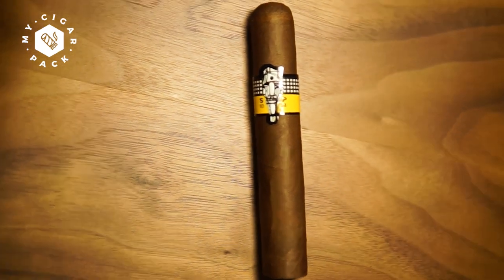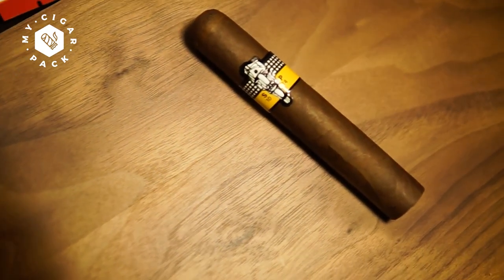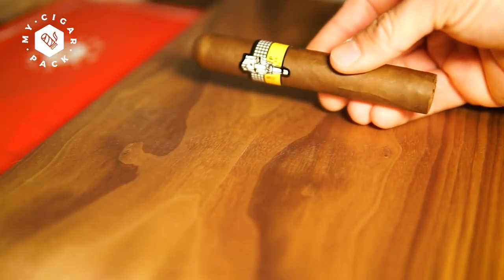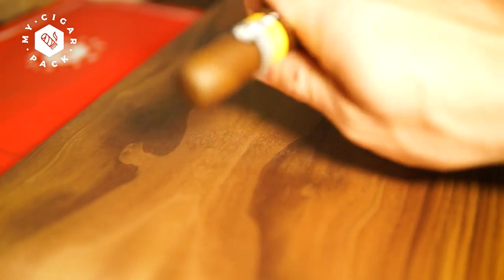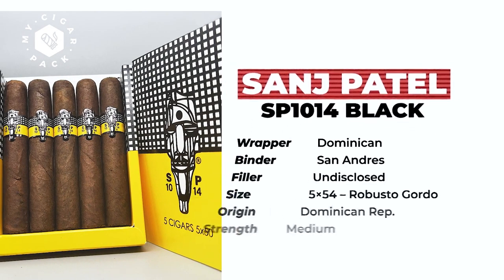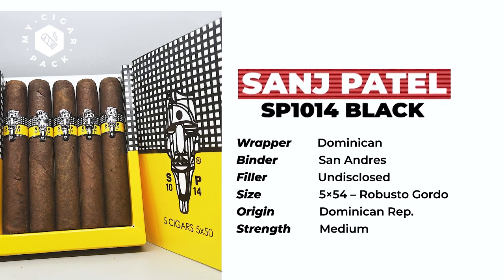Last but not least, we've got the Sanj Patel SP 14 Black — a controversial brand for many reasons, but one we truly believe in for its quality and attention to detail. Sanj Patel has been the curator and creator of this brand since the early 90s. The cigar features an interesting mix of tobaccos: a Dominican-grown wrapper over a Mexican San Andrés binder that has been barrel aged, and a combination of five undisclosed fillers. Made by Don Eladio Diaz, this compact, dense, and complex cigar delivers main notes of cedar wood, leather, hint of black pepper, almond bark, and natural tobacco sweetness.